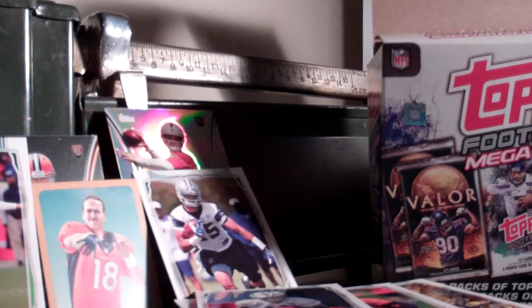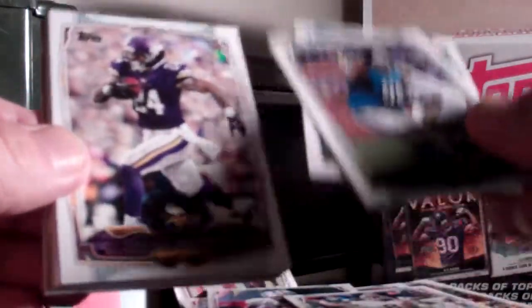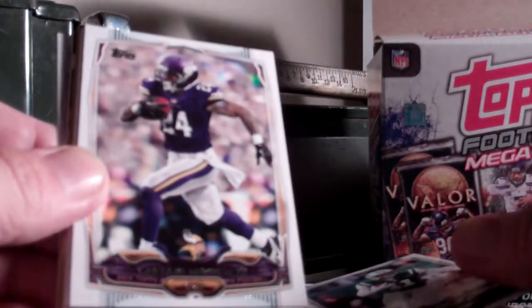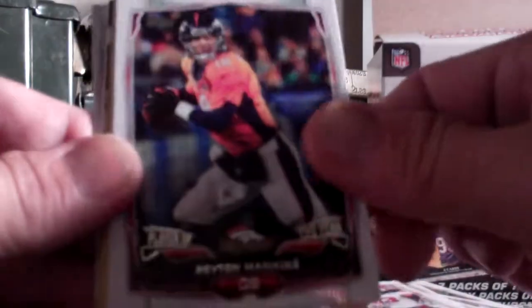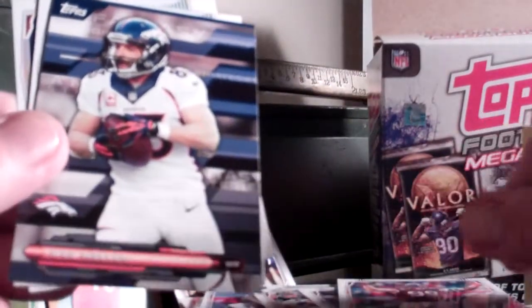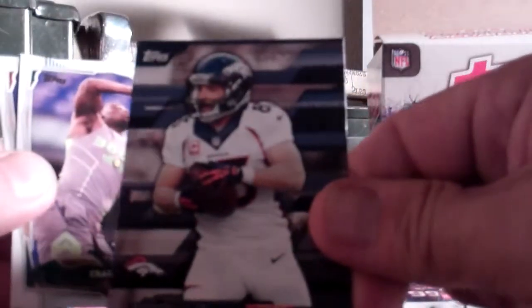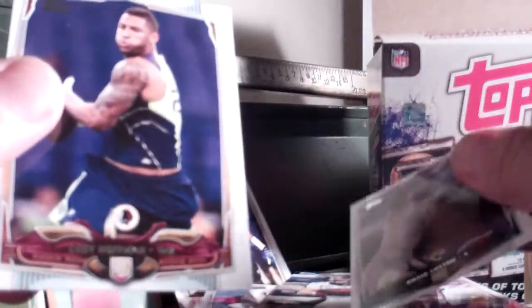Got one more pack of this regular here, guys, and then we're into the hobby packs, which look pretty skinny. Got Matt Schaub, Nick Fairley, Jeremy Curley, Captain Munnerlyn, Owen Daniels, Tampa Bay team card, Peyton Manning, J.J. Watt, a Martavis Bryant — looks like the gold version, and it is numbered 1715 of 2014, so we got a gold out of that. Wes Welker Fantasy Forecast — he sucked this week because my opponent had him and he got zero. Craig Lozton rookie and Cody Hoffman rookie.